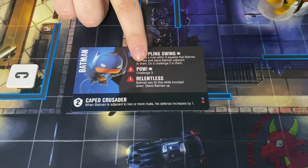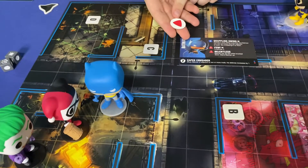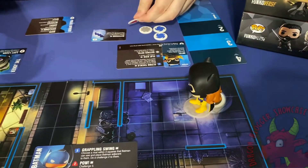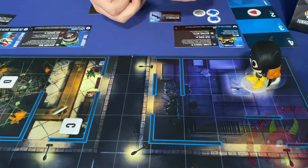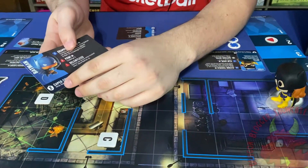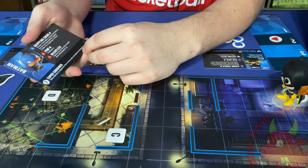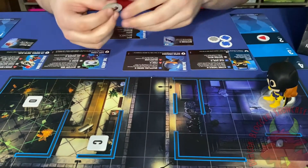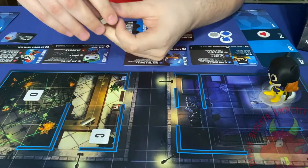Heroes have additional special powers. For instance, Batman can do 'Pow,' which is a challenge three. If he's next to an enemy he can spend his red token, place it on the cooldown track at position two, meaning it returns to him in two rounds. Each character has their own special abilities, and they also have a permanent special ability — for example, Batman's defense is increased by one when adjacent to two or more rivals. Some heroes also come with special tokens; the Joker lays mystery boxes that can explode and hurt people.